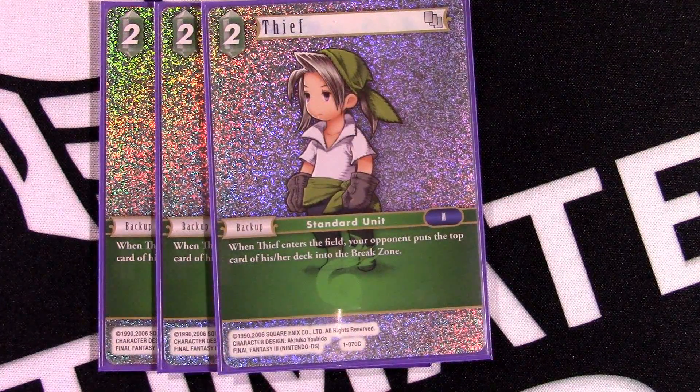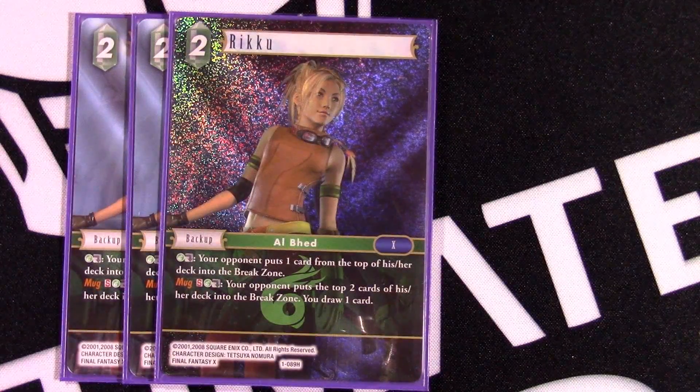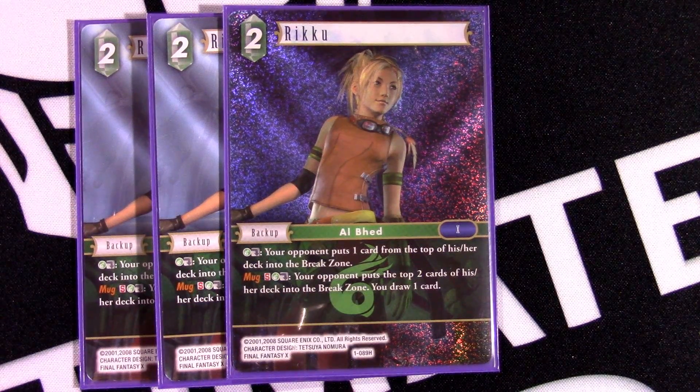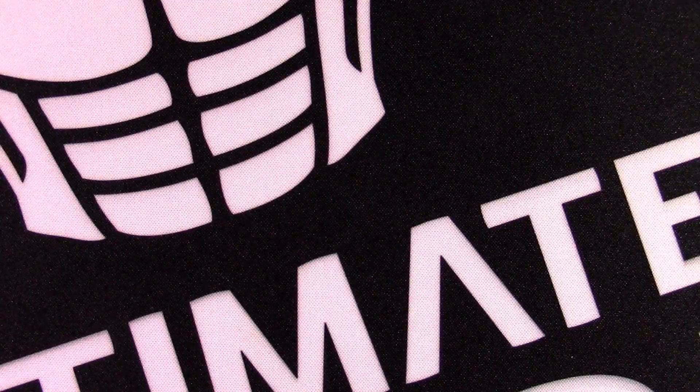Moving into our backups — we're playing a lot of cheap, low-curve backups, most of any deck I've put together. Thief mills a card as a two-drop backup, great for your first turn. Two-cost Riku: pay one and dull her to mill an opponent's card, and she has Mug — you discard Riku to play the effect, but you mill two of their cards and draw one yourself, replacing the card. Four Rikus aren't that exciting in general but they're vital for the mill aspect and the Mug value.